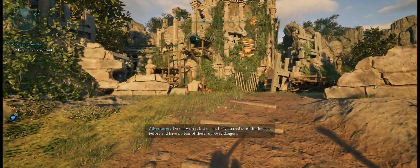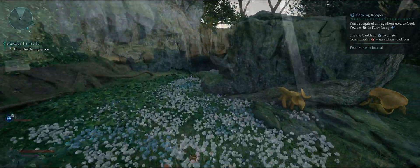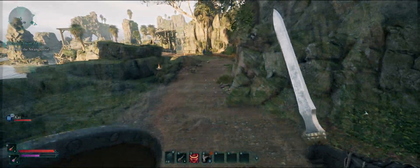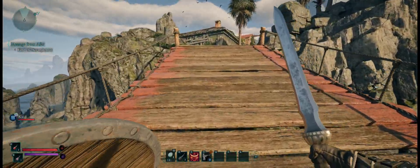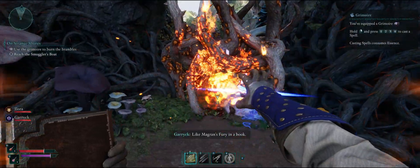Hello Ultrawide fans. Avowed, the new first-person RPG from Obsidian Entertainment, has a bright and vibrant world that you will want to get the most visual enjoyment out of. So let's see how much GPU horsepower you need to get the most visual pop at 5120x1440p.